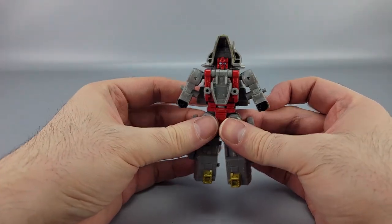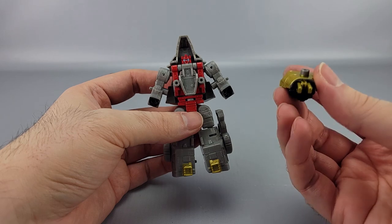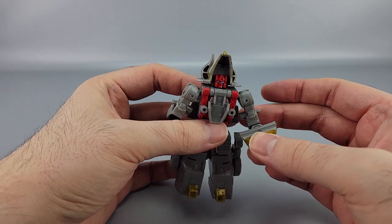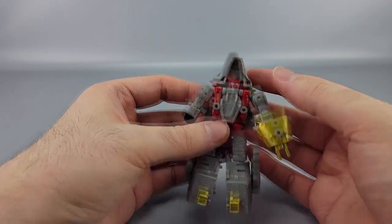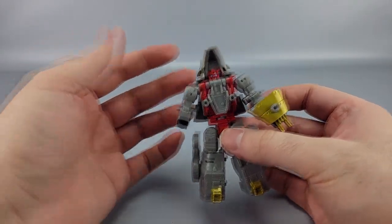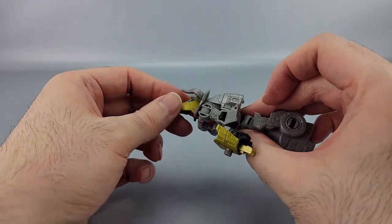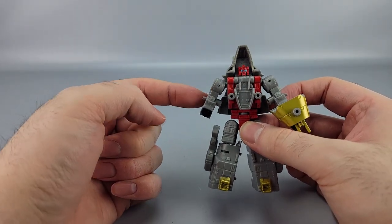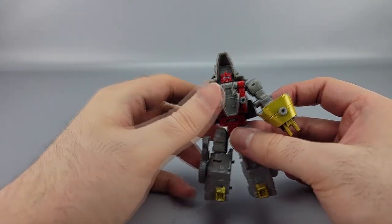This is how he comes in the box, though it feels like this wasn't how he was intended to be posed. He's got a little gun here which is just the tail — a double-barrel piece — with a little peg that pegs into his hand. Pretty straightforward.